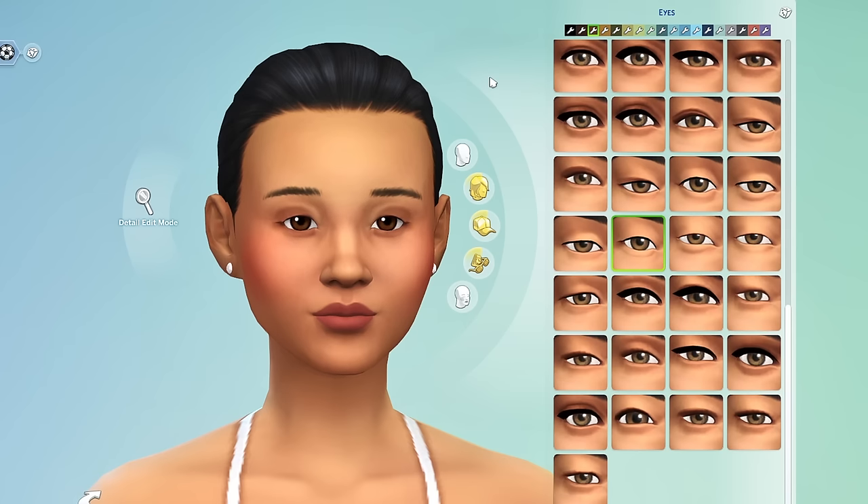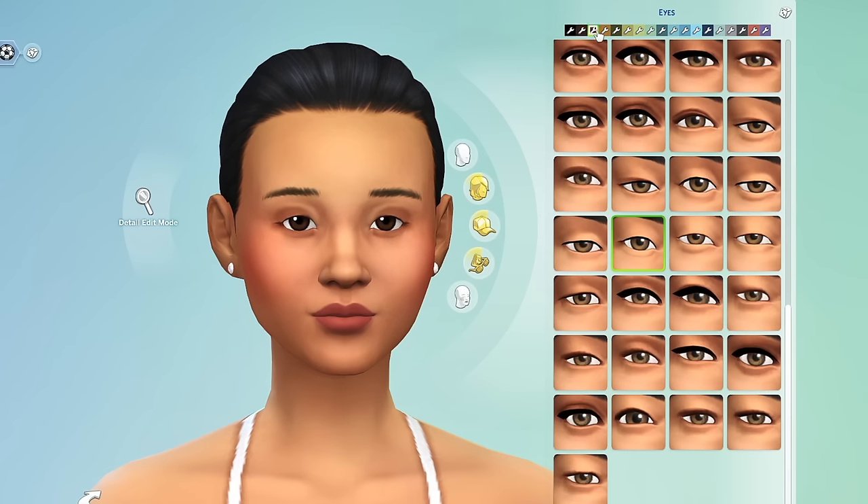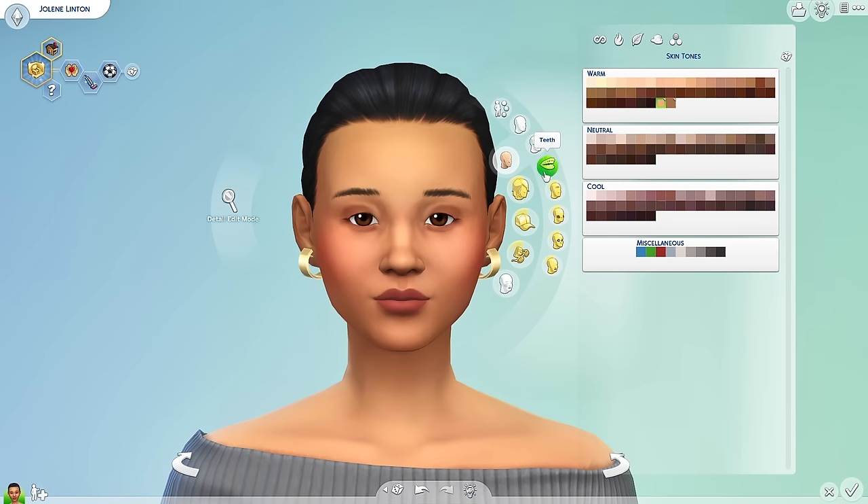I also suggest picking up a set of default eyes — this can be tricky. I've searched high and low and used a lot through the years. The Delicate Eyes by Plum Head Sims are hands down one of my favorites. You can filter through any of the swatches and they look very flattering; they don't start to look weird or like contacts in the lighter shades. They look different from the EA eyes but don't take it too far from the vanilla look — kind of like the no-makeup makeup look.